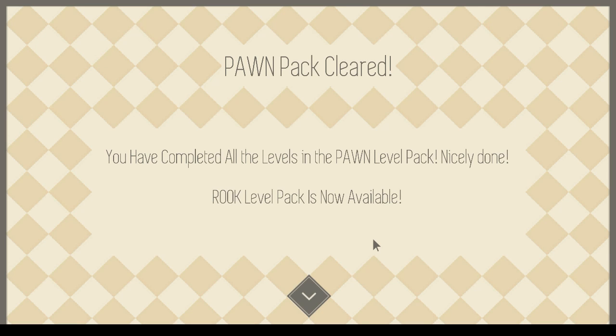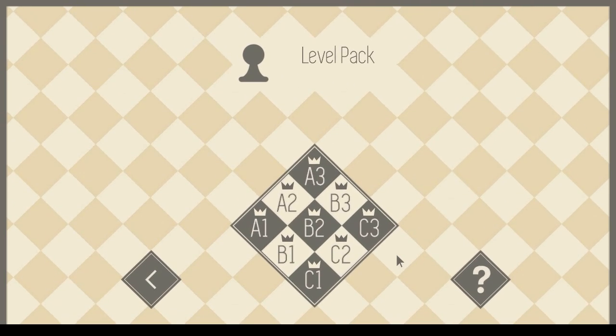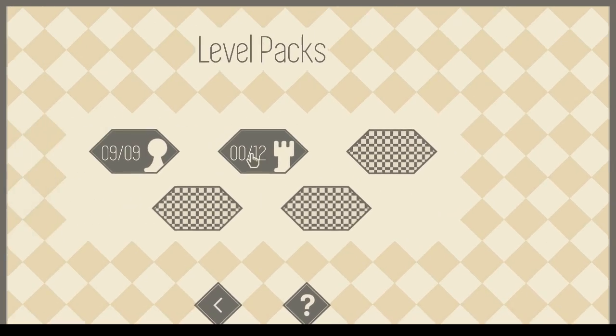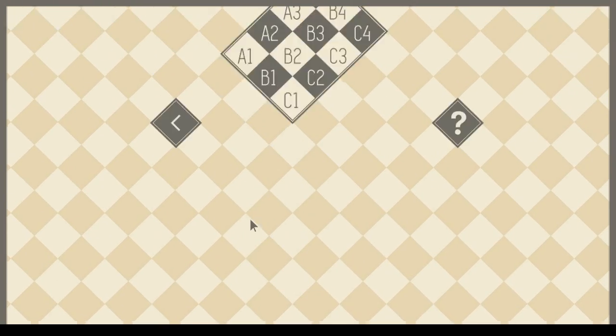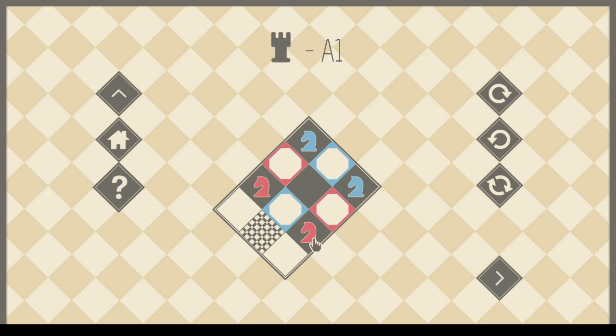Alright, you've completed all the levels in the Pawn level pack. Rook pack is now available. Oh boy. These crowns must mean I've completed the stages. Alright, let's go onto the Rook stages. There's twelve of these. Hopefully these are a little more interesting.